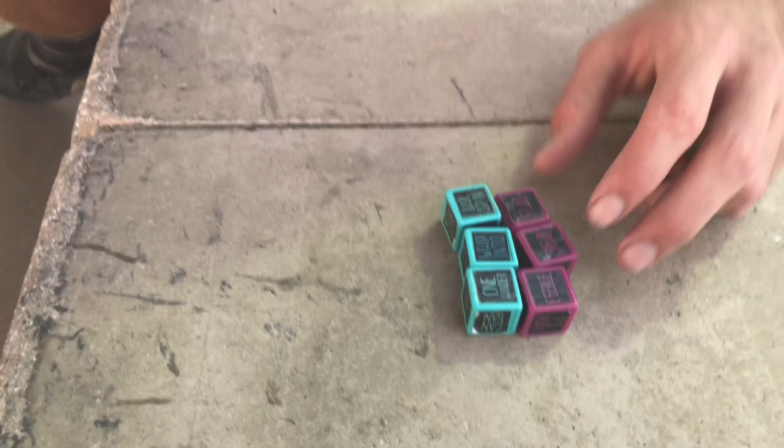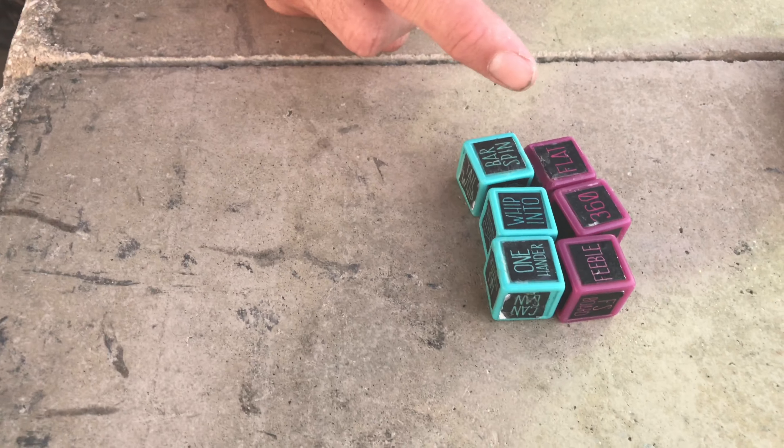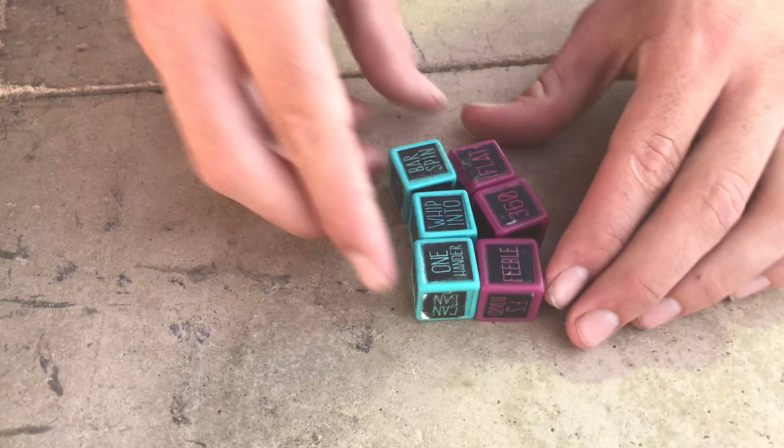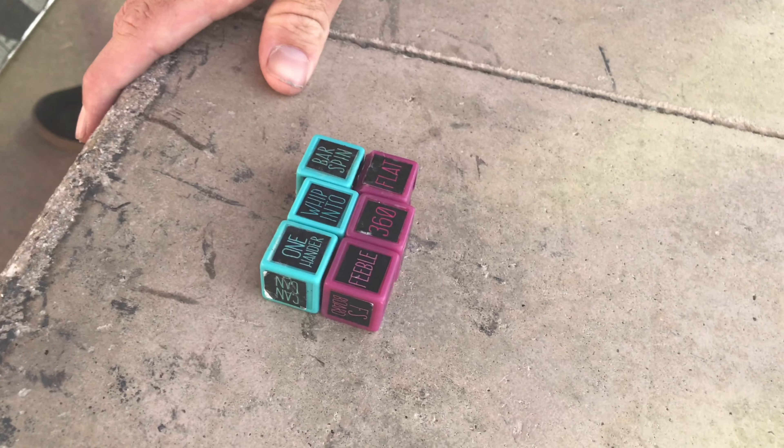So we got a one hander whip into bar spin, you get a feeble 360 and flat. You want to make this rule — like say if you do a bar spin 360, you can add like a feeble bar spin 360? You want to do that? Like you pick two or three, that's fine. As many as you want, you can do them all in one. I kind of want to try a bar spin one-hander bar spin one-hander 360.